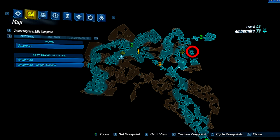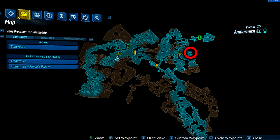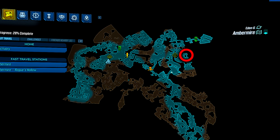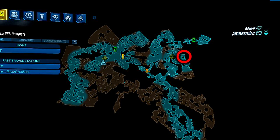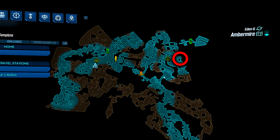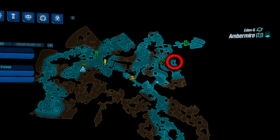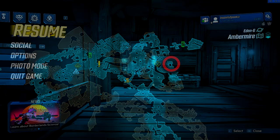Just before we jump into the live gameplay, this thing is actually located in the Amber Mire on Eden 6 - I forgot to mention that in the video. It's only going to be there for another two days so better get there fast. Once it changes location it's going to change the contents within the vending machine too.